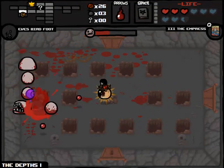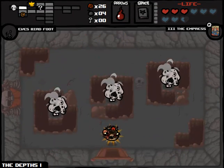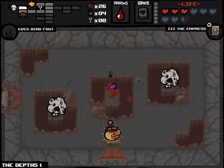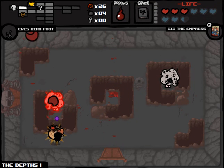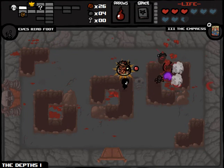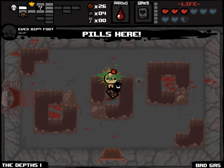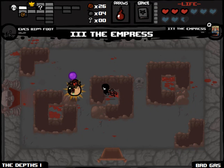We got Larry Jr. — he's an easy kill. Now he's dead. Take our bomb. We cannot go to the shop, I would love to, believe me. But we might just fight our boss right away because we're already here. These guys are going to be easy as hell. I still don't know what Birdfoot does entirely. Bad gas. We're on Depths Part 1 — just making sure we weren't fighting Mom. We're fighting Gish.